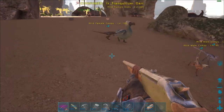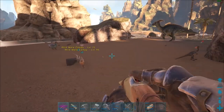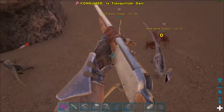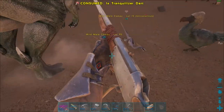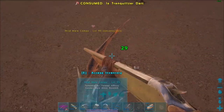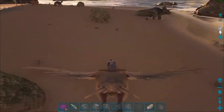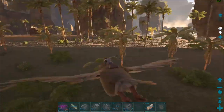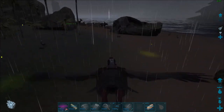Did it really take more than one dart to knock out that Compy? We're taming some Compies today because it's a 150 Compy and we're not gonna turn down a 150 anything. We do need to get some prime meat. What drops prime that's nearby? Nothing. Alright, I'm coming back with prime meat and it is getting dark and I am not a fan of that.